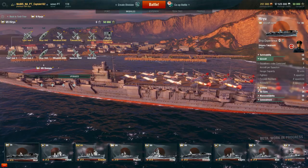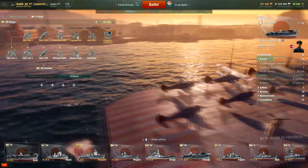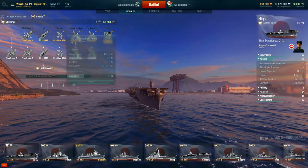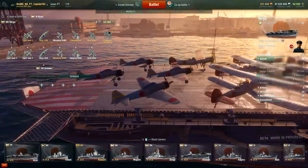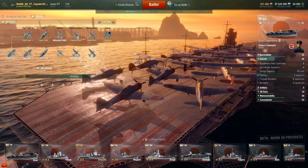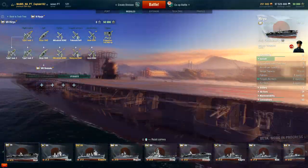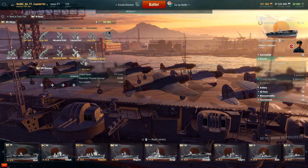Let's check out the plane upgrades. For fighters we start with the A5M2s, but when we upgrade on the Hiryu, we get one of my favorite planes in the world — the A6M2 Zero. That is cool looking at Tier 7! And then here are the Kates, the B5N2s — we'll mount those torpedo bombers.